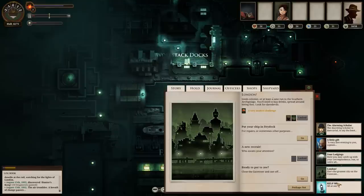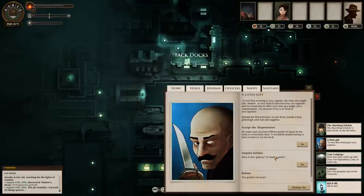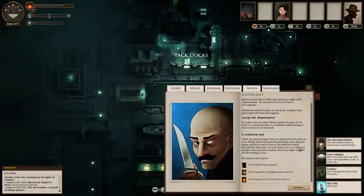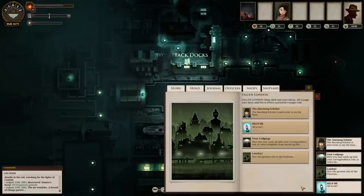Let's try some of these other things — your lodgings, London. Let's talk to the little gift. 'A very fine evening to you, Captain. Why might you be called mentor? I'm very fond of adventurous zee-captains and would like to offer you what you might call a dispensation.' Behind a blind bruiser on the dock stands a dray pulled high with food and supplies. Accept it. The patron hopes you find all these gifts to your liking, and expects that perhaps some day you might choose to call on him in Medusa's Head. So we have to go accept the proposal. Gain five supplies, ten fuel — ho ho ho. Go to Medusa's Head. That's probably a place we have to go.